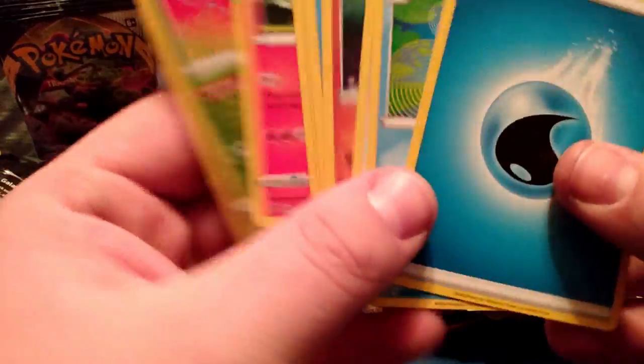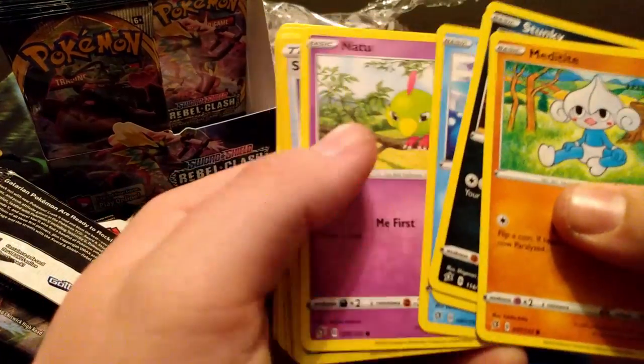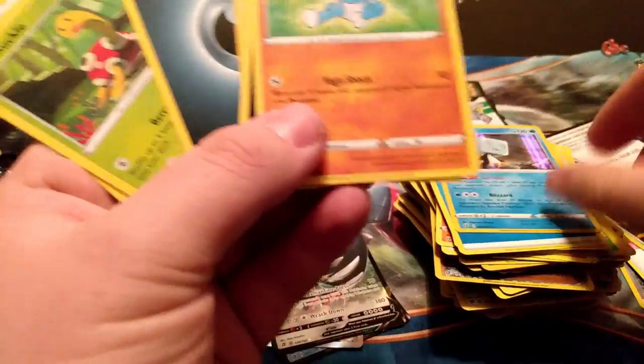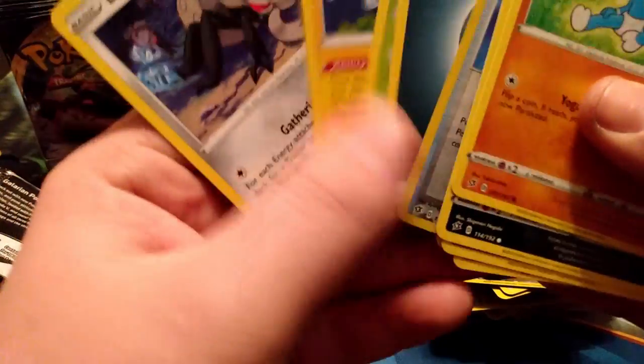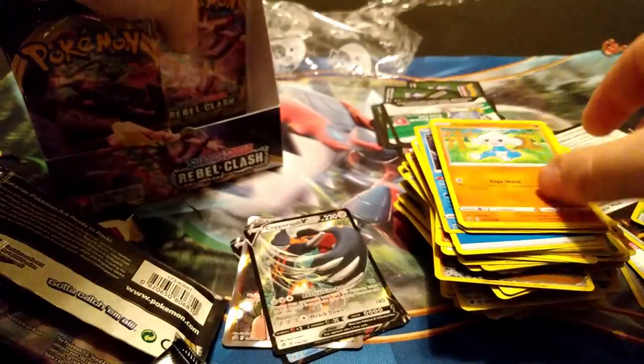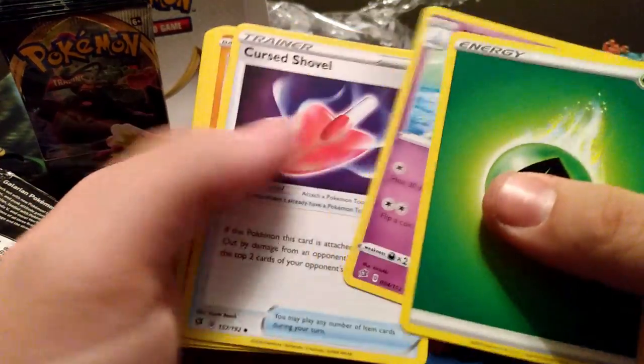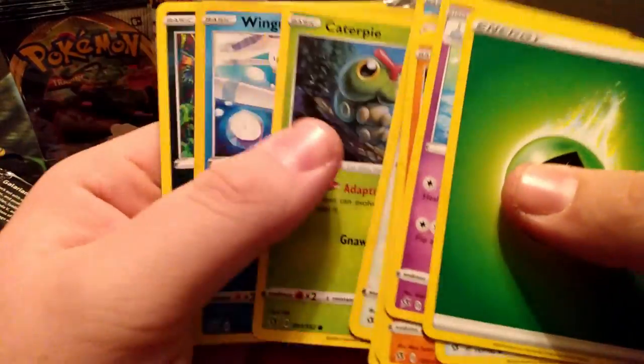We're at two Vs and a full art, not doing too bad — little under half the box done. We got Magnetite, Sunkern, Grubbin, Wimpod, two reverse Scoop Up Net — I forgot to do the card trick. Got an Eiscue. Another Luxio — reverse Scoop Up Net, and that card is awesome. It's a super Scoop Up that's not a coin flip for any non-V or GX, which is the reason Shaymin's banned.